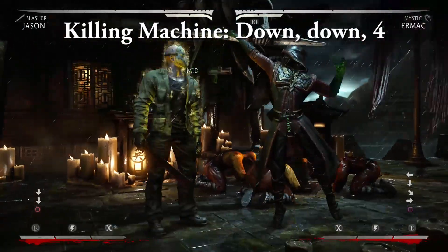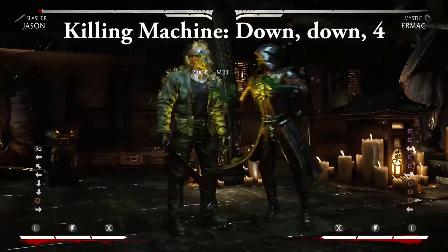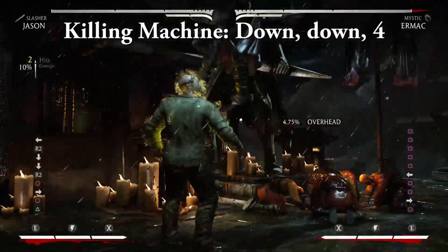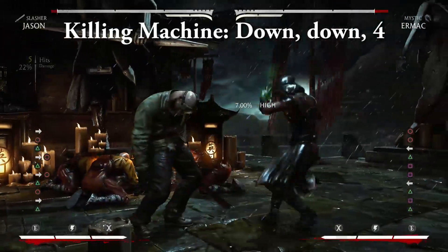Killing Machine — down, down, 4. Activating this causes Jason to become literally unstoppable with armor for a few seconds. Note that he can't jump while the buff is active, and after the duration is over, Jason must take a breather, leaving him open to a full punish. We'll come back to this move a little bit later.